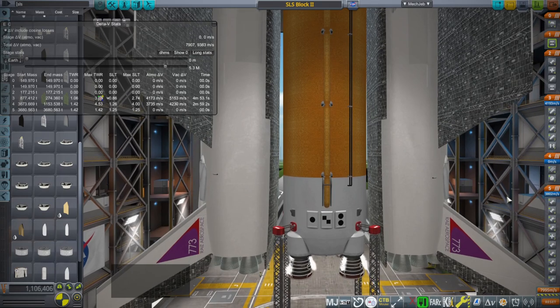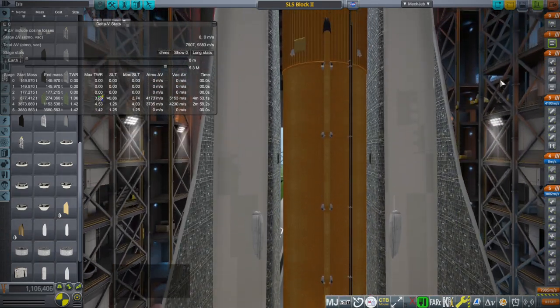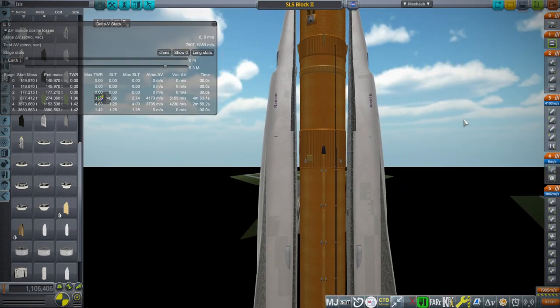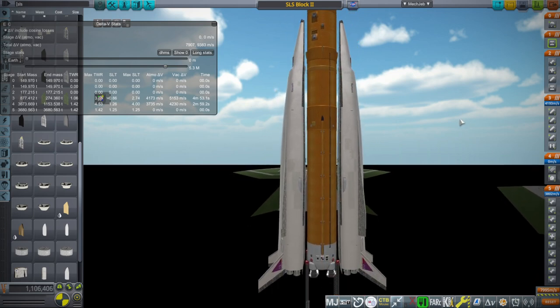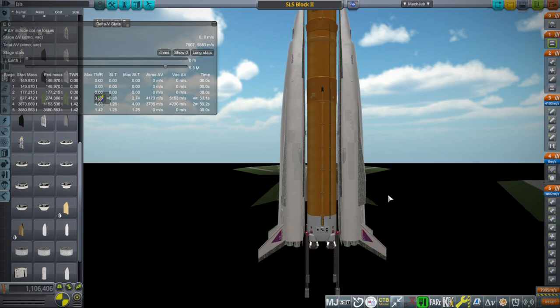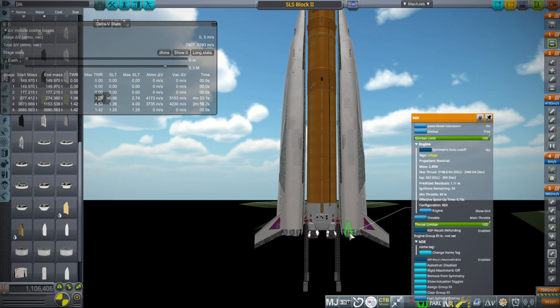In this case, we are not doing that because we're just trying to see the capacity of this. It does look good if we pop out here — they are very, very long in order to carry all of the propellant that they're supposed to. The reason why they carry so much propellant is because the engines are much more efficient than the SRBs of SLS would normally be.